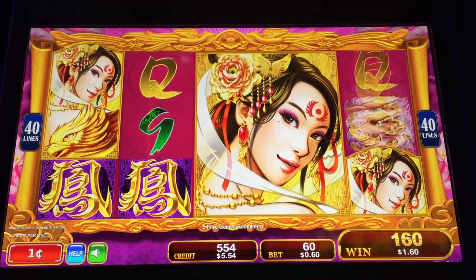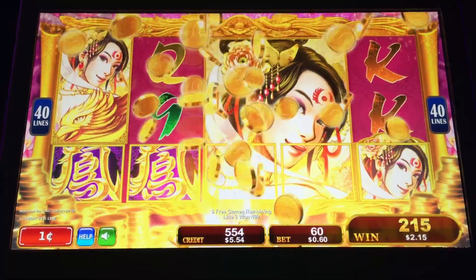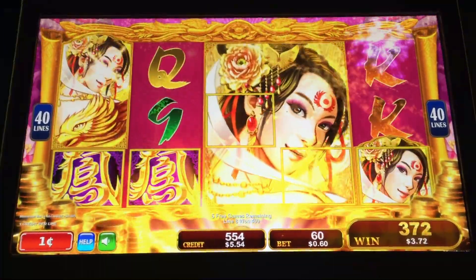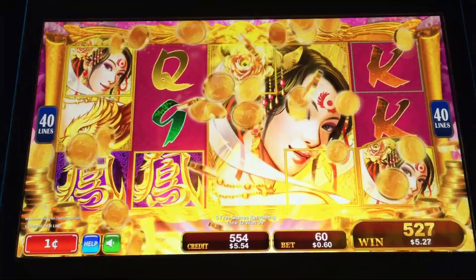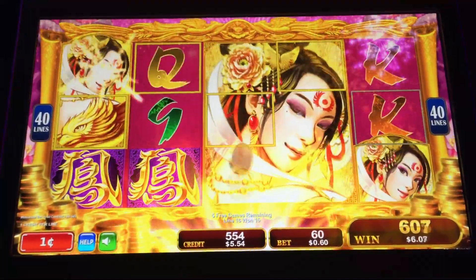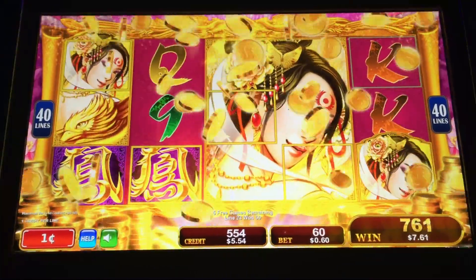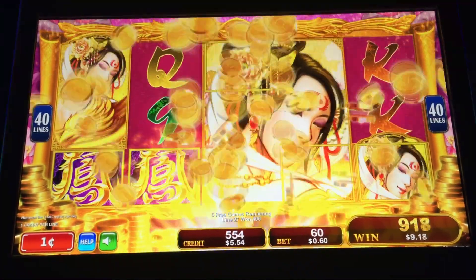Premiums on 2nd Reel. Now it only needs 2 symbols to re-trigger, and it is possible to get a full screen of her to come down just like a Sakura Lady — which, by the way, I actually did do that, so check out that video on my channel.